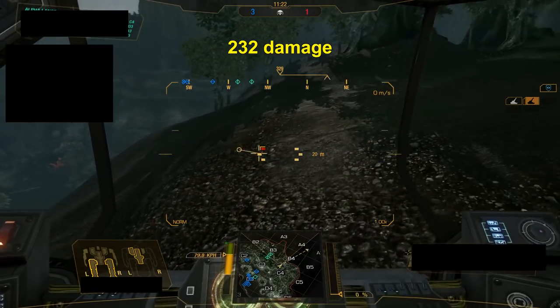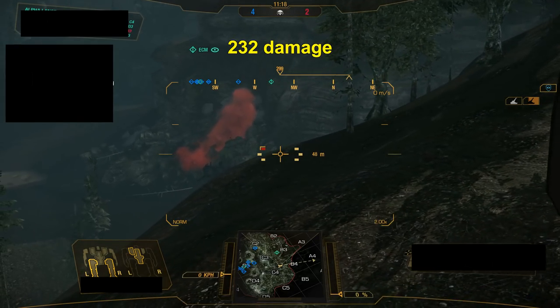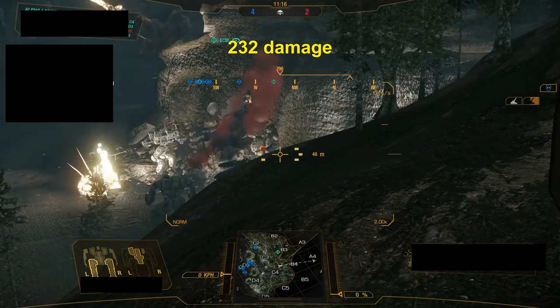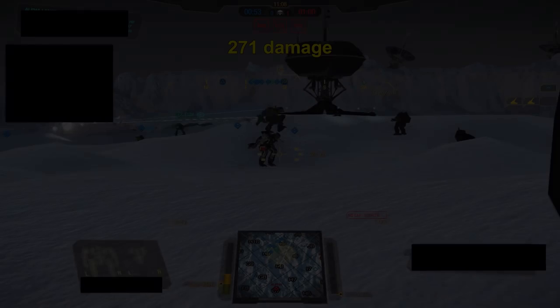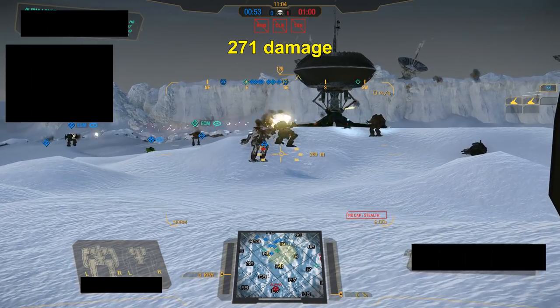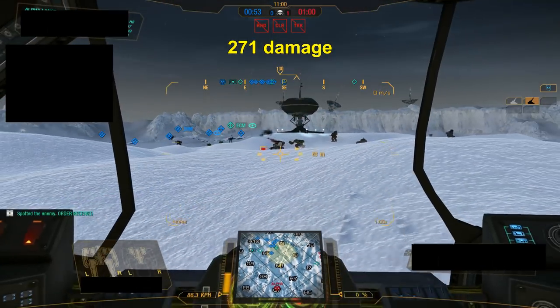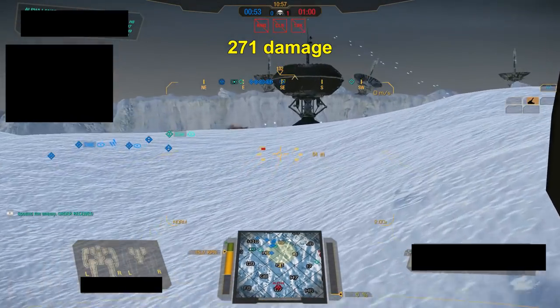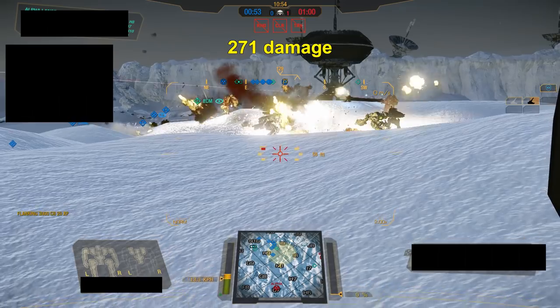Here is an above average strike — still 4 mechs, but the shells got a lot more hits, and we got 232 points on this one. Unless you're playing a light, this kind of placement isn't common, but it can be done. This one is the highest damage arty I got during my testing. Because of how random the strikes are dropped, the shells happened to cluster right around the Marauder 2, the King Crab, and the Mad Cat Mark 2, giving us 271 points.